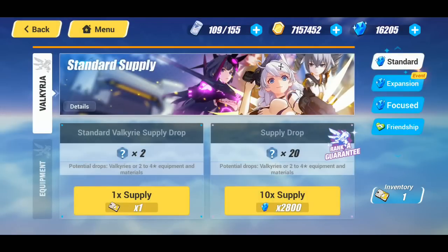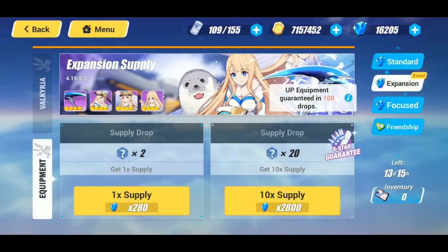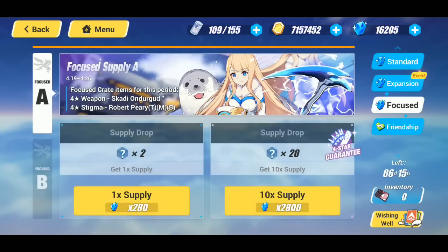We're going to jump straight into the supply. We have the Arjun Knight Artemis Ice Rita as the up drop rate S-rank valkyrie, and also the up drop rate A-rank valkyrie battle suit which is Phantom Iron. We also have the expansion supply for the equipment where the guaranteed drop is at 100 — I could have sworn it was 50, I don't know if it increased. Leave a comment below and let me know.